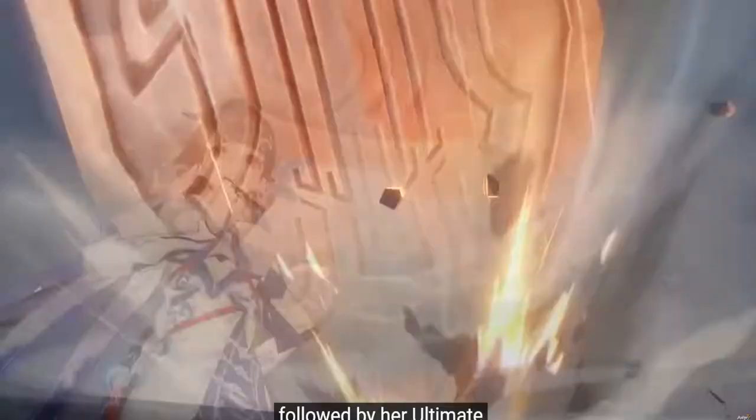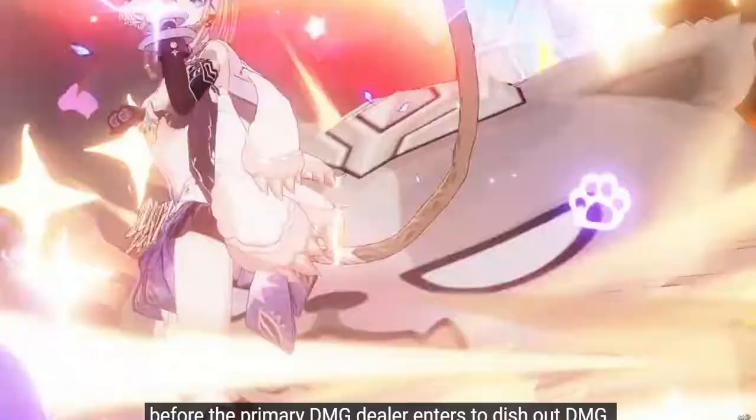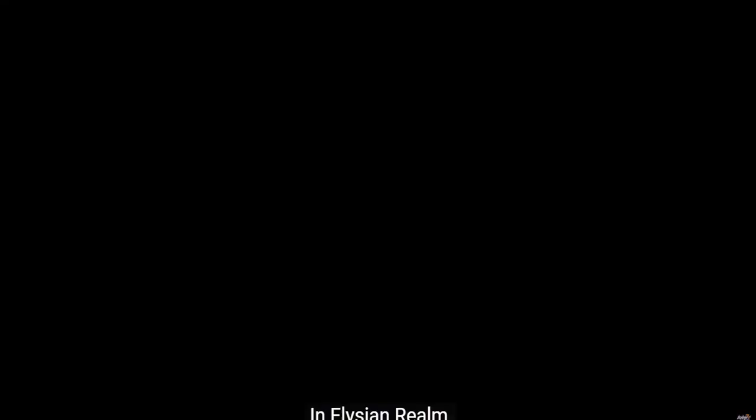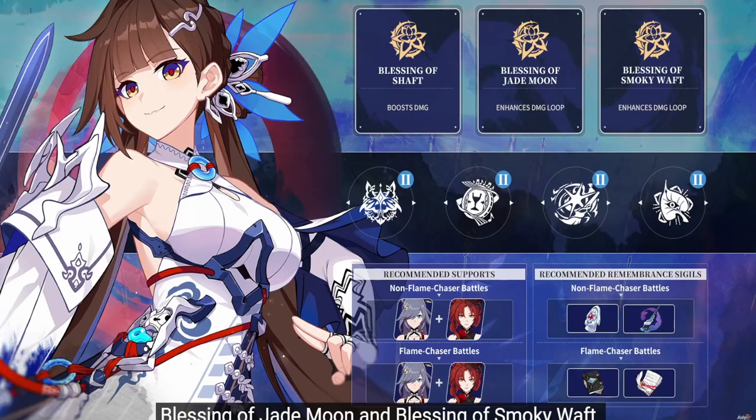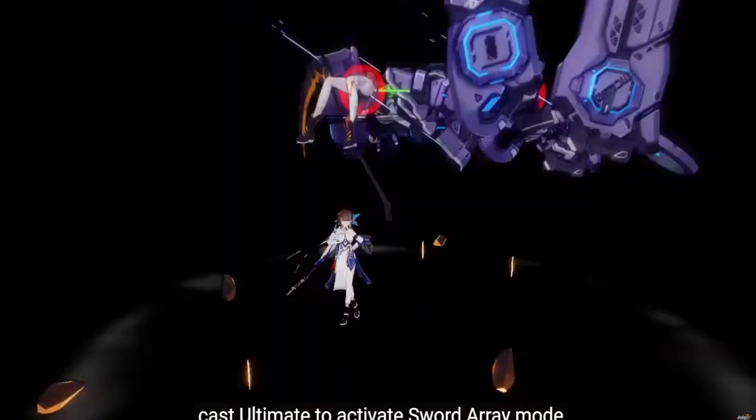Unleash — block, win all, and that heart piercer — what is going on, and turn to dish out damage. In Elysium Realm, choose Blessing of Shaft at the start, then Blessing of Jade and another in following stages. Second recommended supports in non-flame chaser battles — flame chaser, Himiko, and I don't know the other person.